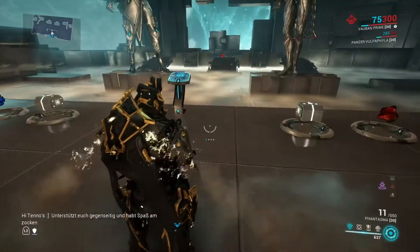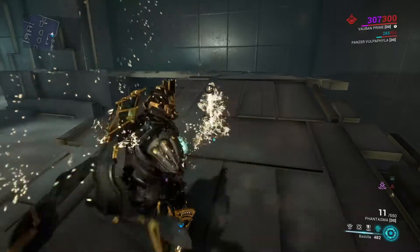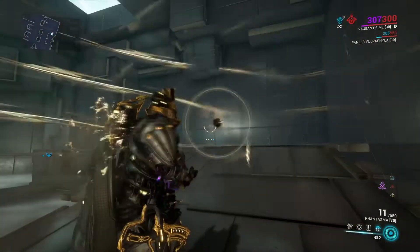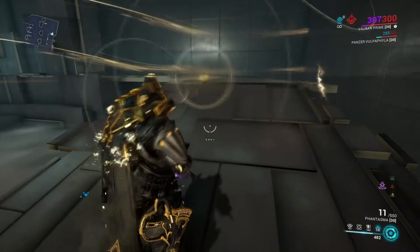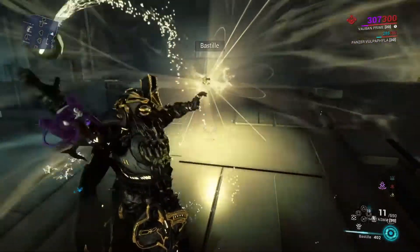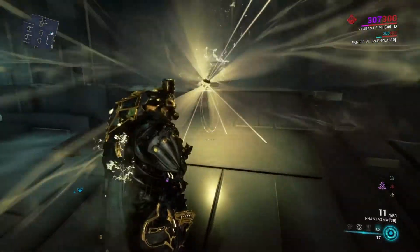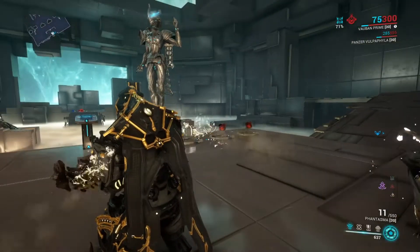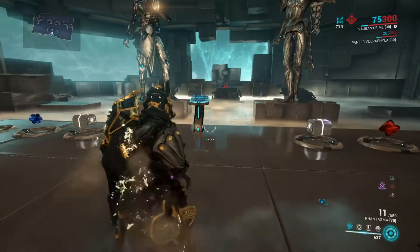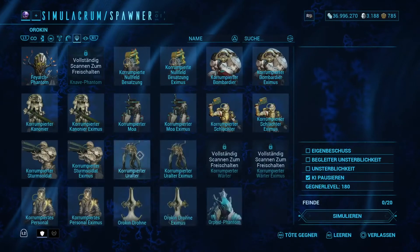Als erstes haben wir die Bastille. Ihr seht jetzt, wenn ich die normal aktiviere - die Ulti - baut sich praktisch so ein Feldchen drumherum auf, was jetzt die Gegner hochheben würde. Ich kann aber auch die Ulti gedrückt halten, und dann seht ihr praktisch diesen Vortex. Wenn ich einen weiteren reinwerfe, gibt es nochmal einen Bonus - schaut auf die Zeit, die geht dann immer höher. Ich habe kurz gewartet, bis der Vortex aufhört, weil sonst wird es hier ziemlich nervig.